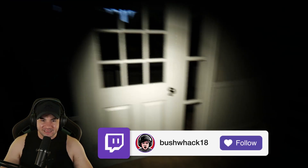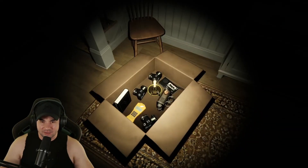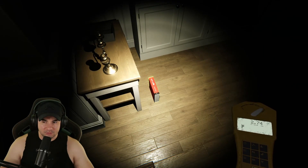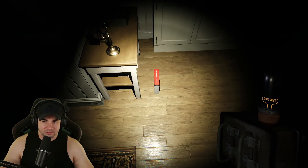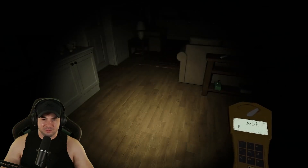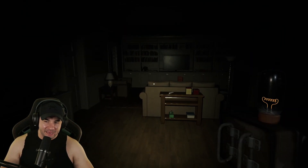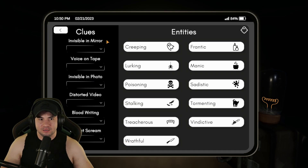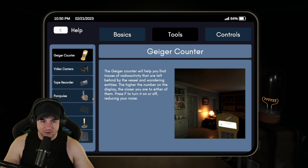We start inside the house now with the update, and the door slams right on us. This book moved right away — I wonder if that is literally the object. No, I don't think so. It was just spawning in. Okay, so you're using the Geiger counter — they call this the parapulse — using the parapulse to scan things you think might be the vessel.